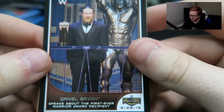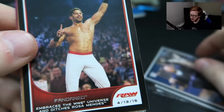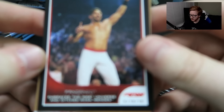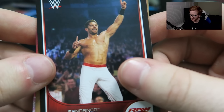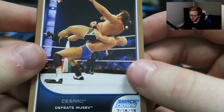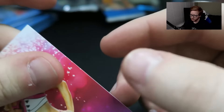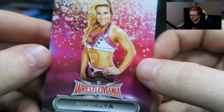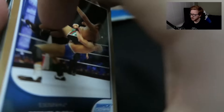Daniel Bryan speaks about the first ever Warrior Award recipient — nice, that's the Hall of Fame. I was there for that. Fandango embraces the WWE Universe and ditches Rosa Mendez. Cesaro defeats Rusev — a SmackDown card. I really like Rusev and I really like Cesaro. That was a Natalya WrestleMania card — Natalya WrestleMania card, that's pretty cool. I think that's the first Divas WrestleMania card we've gotten.